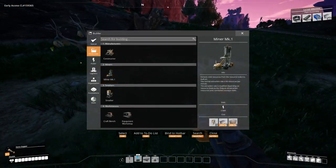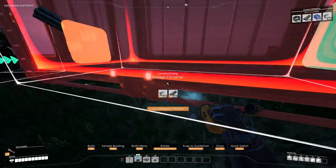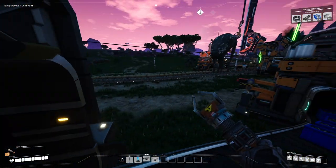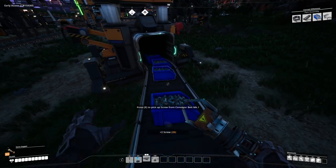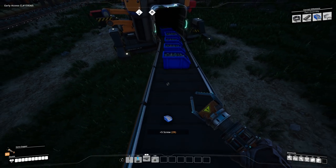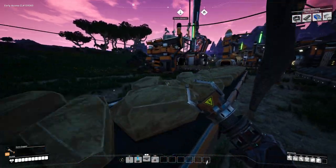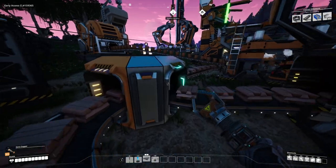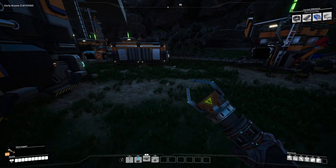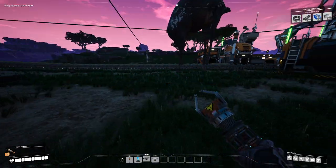We'll go ahead and put a storage container at the end over here, just so we can store all the screws and be able to grab them easily. These are all one screw each. We'll figure it out. So we have screws being made. We need 200 iron rods for sure — we'll grab those and make sure they don't get turned into anything. These are all new rods so we're fine. And then we need 200 cable — we'll make that by hand, it doesn't take very long.